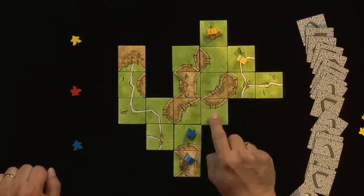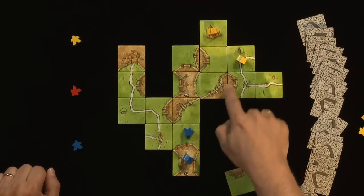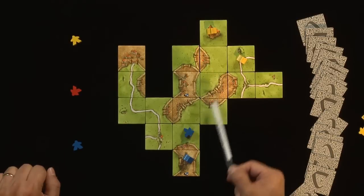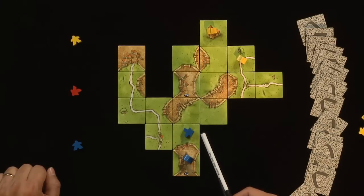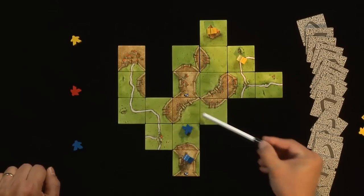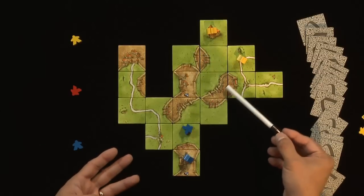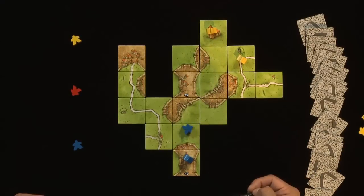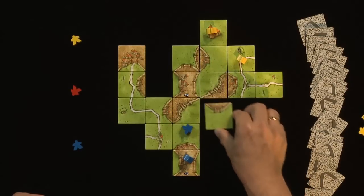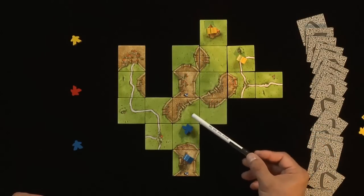One thing to mention: the tile Blue put down managed to connect Blue's farm to this city, just like that. So this complete city is going to score Blue three points once it comes time to score. Right now, Blue is the only farmer on the board in this example. If the game were to end right now, you'd look at this large green area and ask how many cities does it border. In this case, it borders two — three points for this city and three points for another — so Blue would get six points for that farm. Notice that Blue gets no points for this other city here, because there is no way it can bump up against the green that Blue is currently occupying.